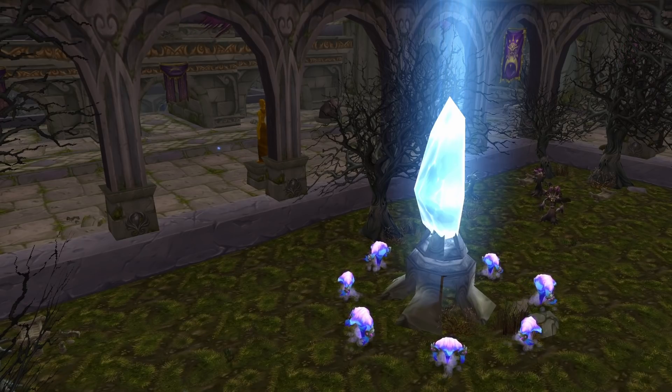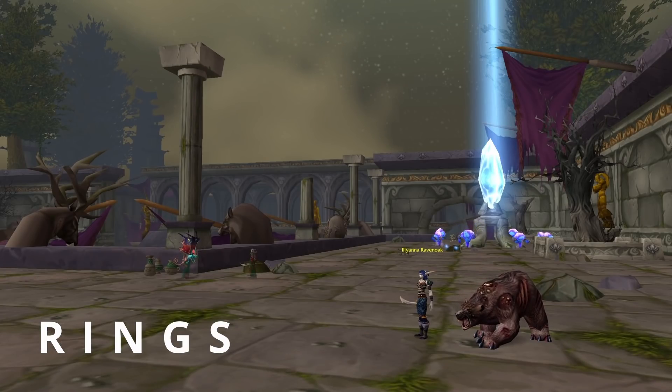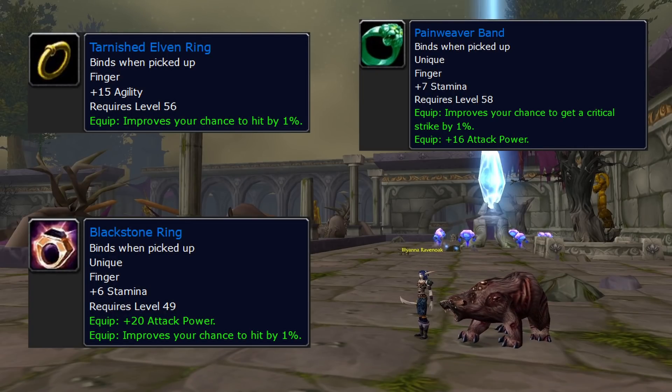Starting with jewelry — rings first, because it's easy. We want Tarnished Elven Ring times two. Very easy to get; a lot of people are going to want to run Tribute. If you're an engineer — which you probably should be — or even a blacksmith, you can still do the Dire Maul North tribute solo runs. They are exactly the same as Classic. Alternatives would be Pain Weaver Band from Draco and Black Stone Ring from Princess, but Tribute rings are easier and better.